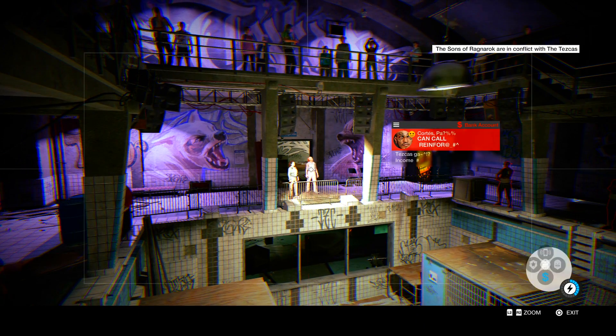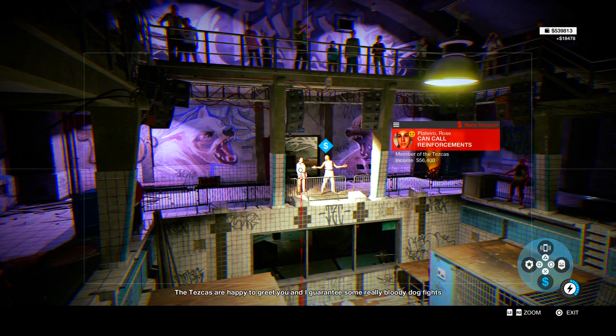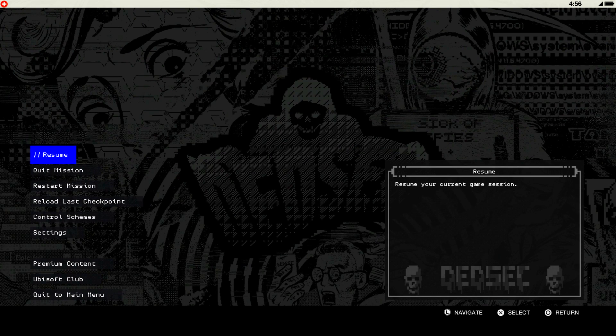One more thing I didn't mention — when you start the game you're going to go through like seven missions. Do those missions first, but when you get to Eye for an Eye, you're about to be the boss and start making real money.